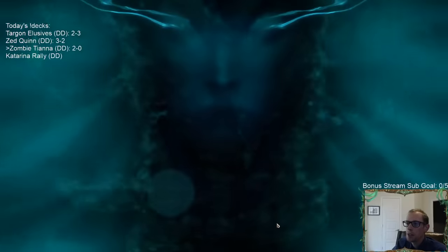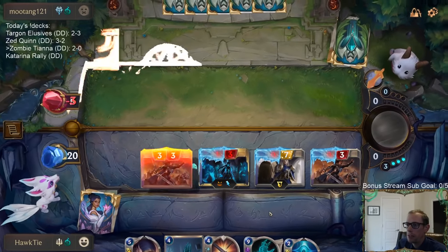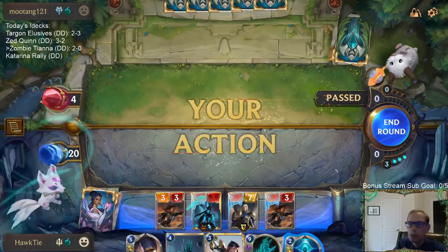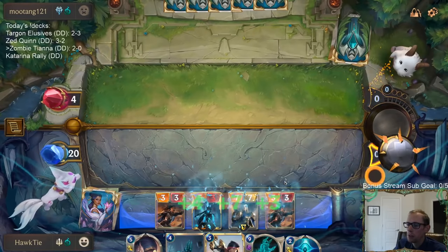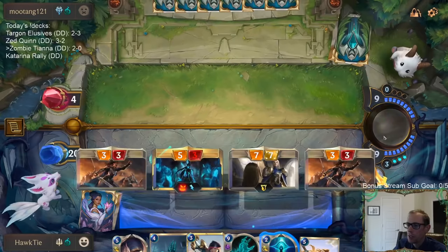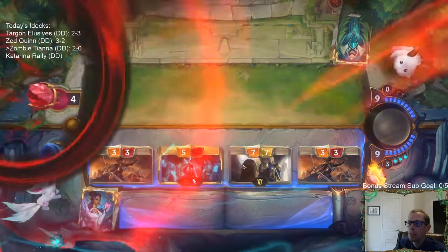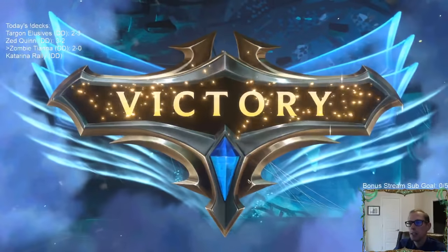This is going to be pretty awesome for me - it's going to be my attack turn next and I get to go straight to combat. They're at four - that's not very much life. Even if they deal with some stuff, like some more Harsh Winds or whatever, I'd have Chronicler of Ruin for the Tiana if I could get another attack step.